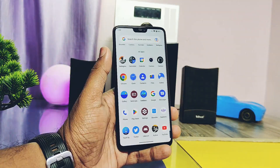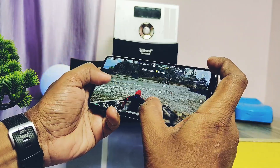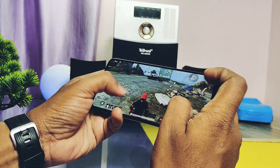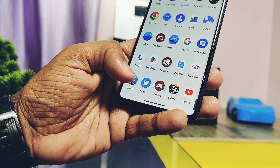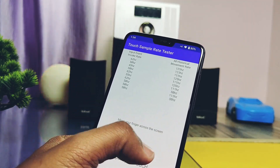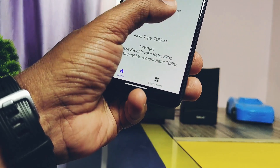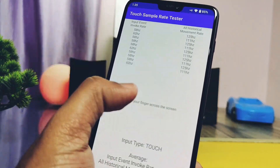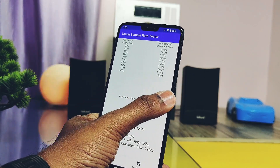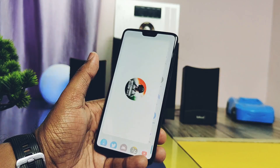Let's start the next test — touch sampling rate testing. More the volume, more the touch input, and faster the touch response of the device. This is especially useful while playing games. Open the touch sampling rate application and move your fingers on the screen. Here you get the output touch sampling rate ranging between 56 to 116 Hz, which is a pretty good score, nearly the same as the stock OxygenOS. But I will show the real-world touch sampling performance while playing BGMI.